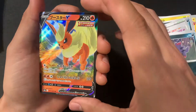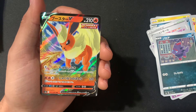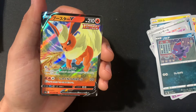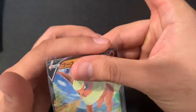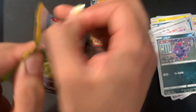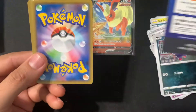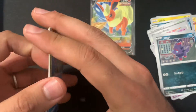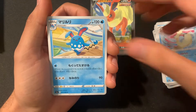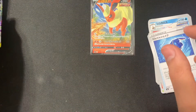Sora and an Ichigeki Flareon. Probably my least favorite of all the Eevee Evolutions. I think it's between Flareon, Sylveon, and Glaceon. But we did get a Flareon, so that's kind of cool. So we're halfway through now. We have Snom, Slugma, and another Trainer card. Two more packs to go.